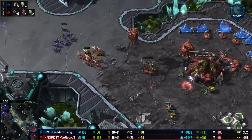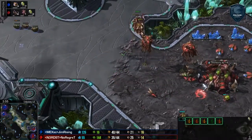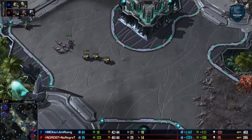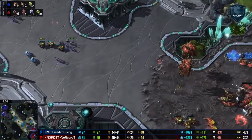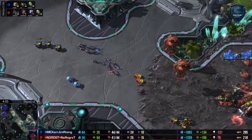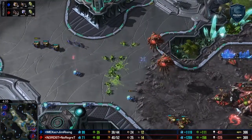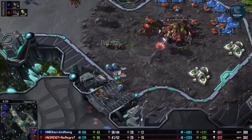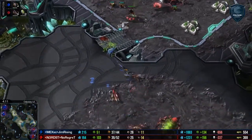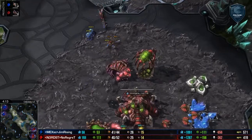Jim Rising morphing a few banelings of his own, and they are sitting right there. These lings are trying to pull No Regret's lings into some of those banelings that are creeping up. And here we go — the first banelings of No Regret land a big hit, killing off a huge number of Jim Rising's lings. But these banelings are continuing — and he doesn't want to lose them to small groups of lings like that. Not a very cost-efficient trade.